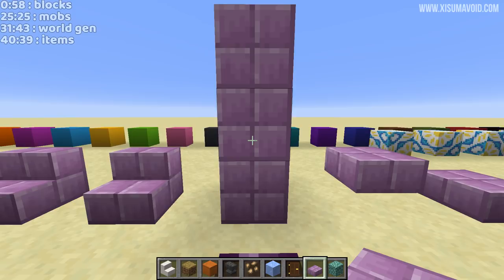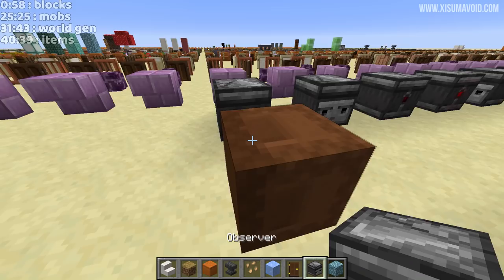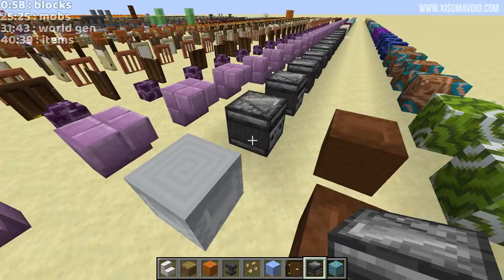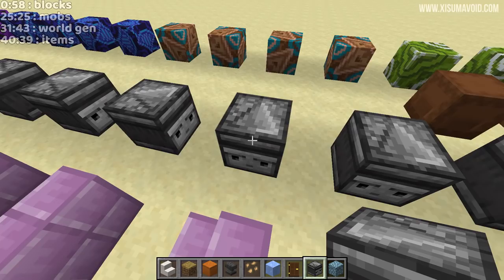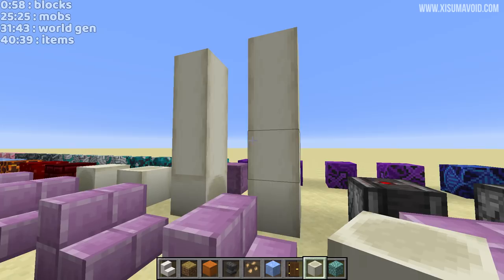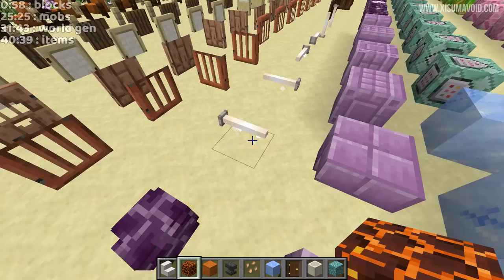Purple looks pretty cool. The observer block - this one's got a face. Shulker boxes right - when you look at them they appear. This is a very dodgy world, this is not the resource pack, this is just because I've copied the debug world which seems to be slightly broken. The shulker textures are pretty much the same just slightly different. This one I'm liking, the top's a little bit silvery. Bone blocks - they look very much like before. We're getting to textures that are so recently added they might not even bother changing them.